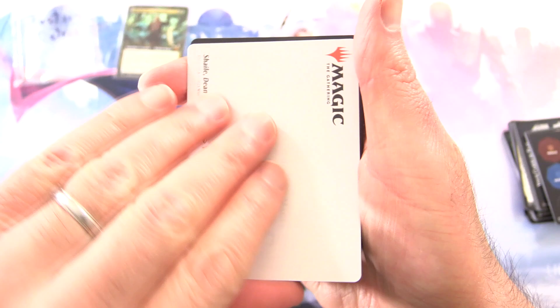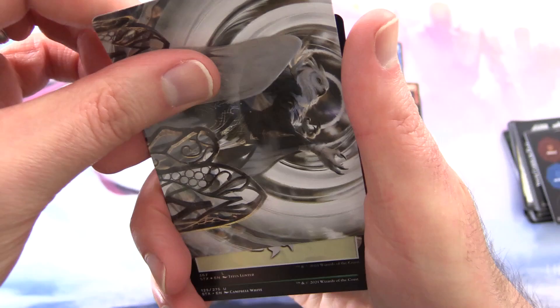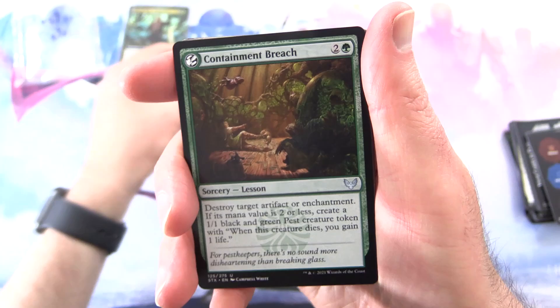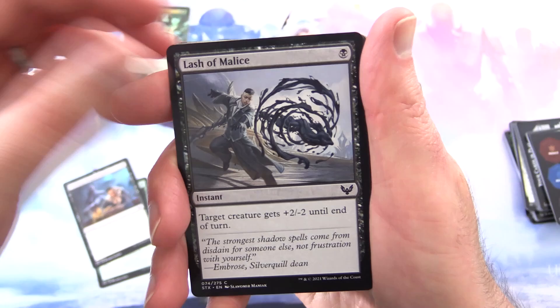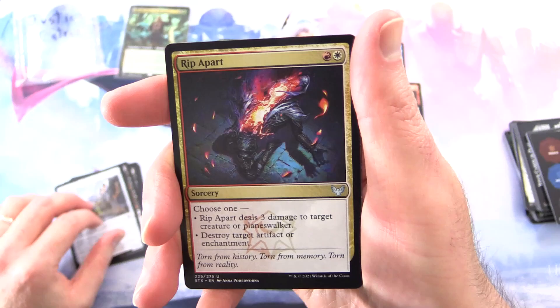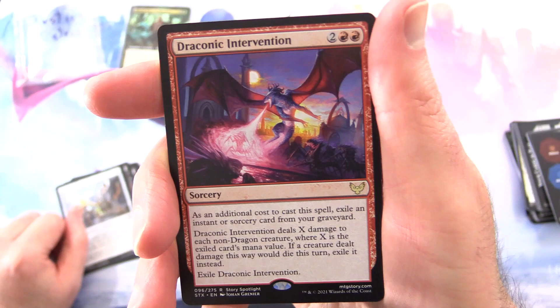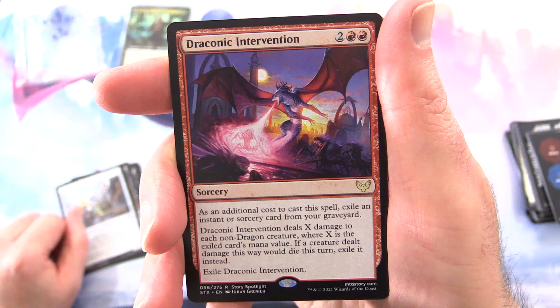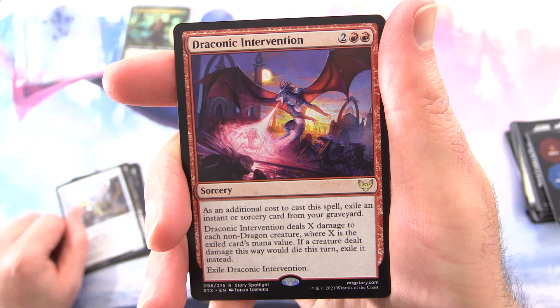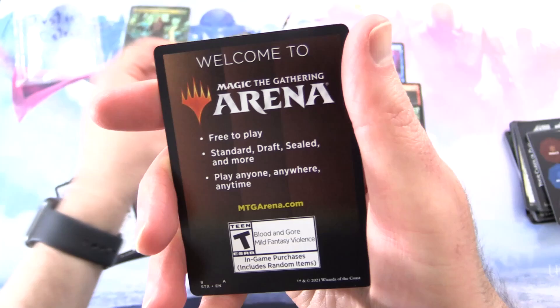Let's open this last pack — Strixhaven. We have Shaile, Dean of Radiance. We get a Foil Plains, Containment Breach for the lesson, Crushing Disappointment, Lash of Malice, Rise of Extus, Mage Hunter's Onslaught, Defend the Campus, Campus Guide, Rip Apart — I think that's still over a buck, I'll throw that in. The rare is Draconic Intervention — Sorcery for 4. As an additional cost, exile an instant or sorcery card from your graveyard. It deals X damage to each non-dragon creature, where X is that card's mana value. If a creature dealt damage this way would die this turn, exile it instead. Then exile Draconic Intervention. And Claim the Firstborn for the Mystical Archive. Foil Stonebound Mentor. And that is it.